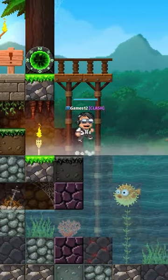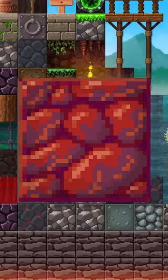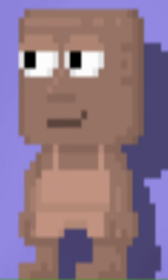It's the graphics. Pixel Worlds simply has the better character models, better blocks, and visually top-tier designed items, while Growtopia looks like it was created by a 5th grader who just downloaded Pixel Studio.